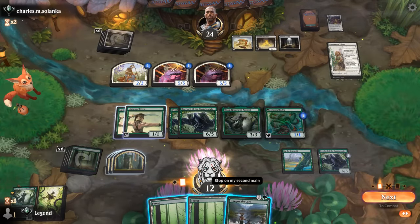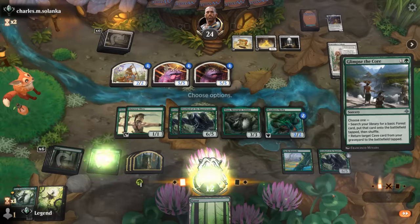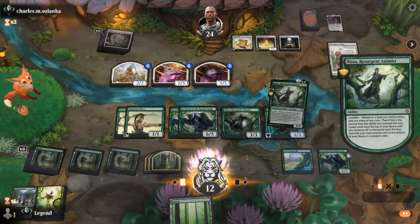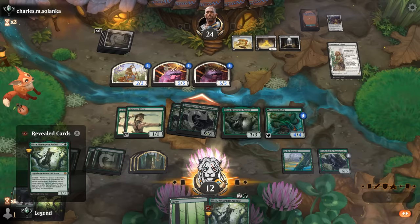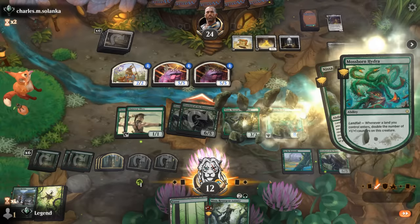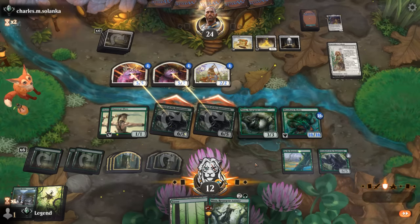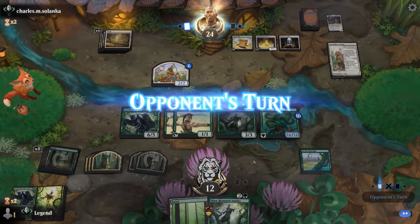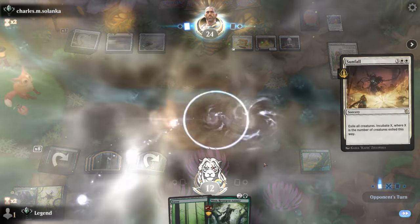Play land and Glimpse, then Hydra is going to grow once Overlords attack as well. But we are potentially vulnerable to a sweeper still. Spot removal on Hydra also sets us back. Opponent's happy to trade. And yeah, there's a Sunfall — what's to be expected. Opponent gets to draw and now we're in trouble — don't have much going on.